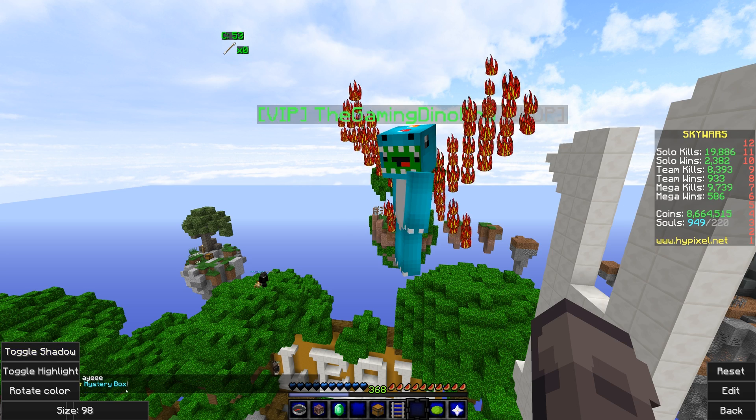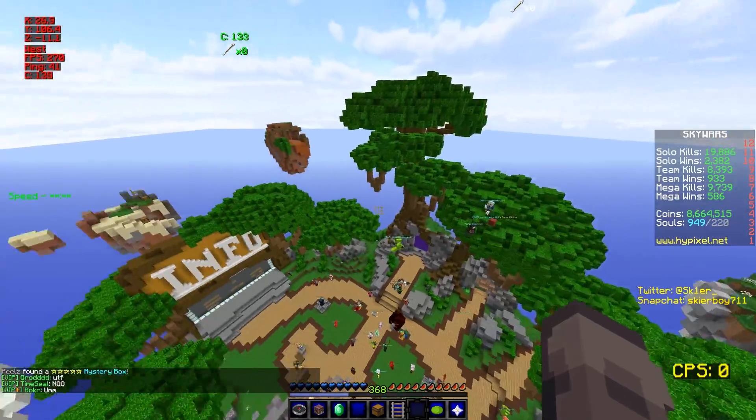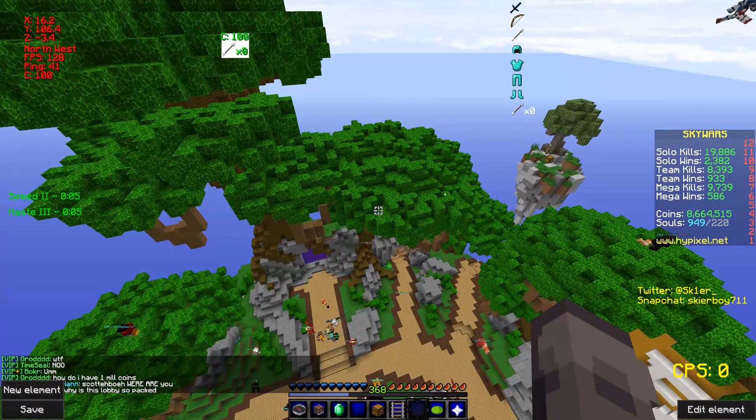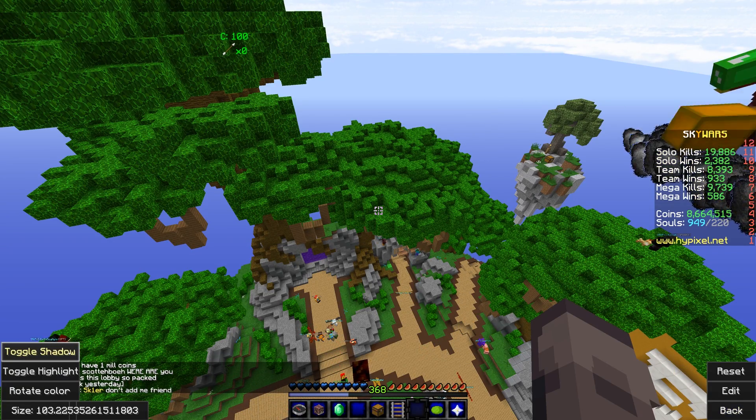You can barely see it like this, but if you have highlighting off, it's kinda hard to see if you don't have a shadow on it. But with a shadow, it's a lot easier to see — like, look at that versus like that.